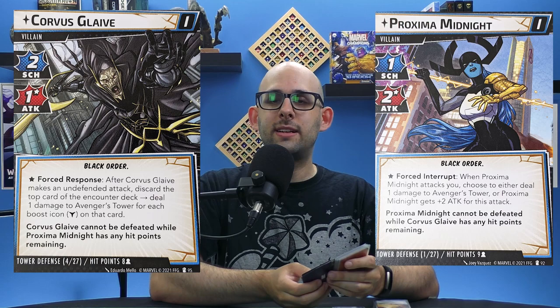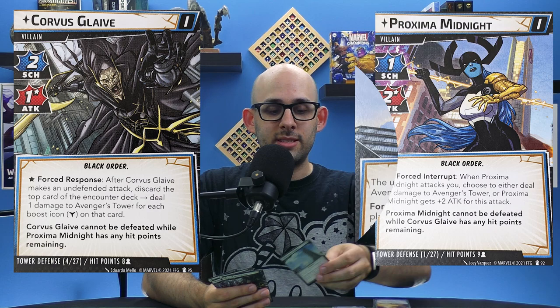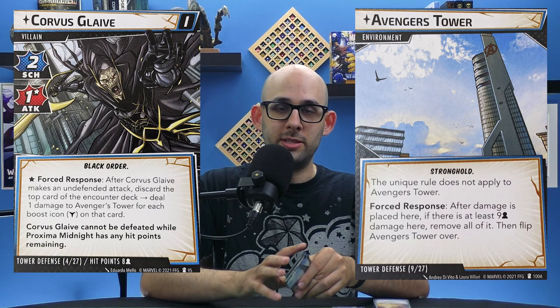After that, you're going to fight Corvus Glaive and Proxima Midnight — two villains, but only one scenario. Each round it's going to switch off between which one is the primary villain. Their scenario is called Tower Defense, and you are trying to protect Avengers Tower. A lot of their attacks will cause damage to be dealt to Avengers Tower, and if it takes too much, you lose. That is actually your lose condition in this scenario. I thought this was a better implementation of having multiple villains than even the Wrecking Crew scenario, and I like the idea of defending Avengers Tower — it gives you an interesting, different kind of goal to strive for.